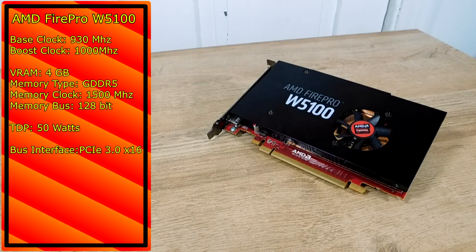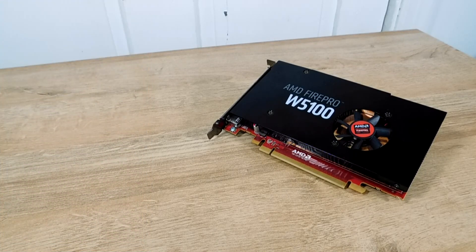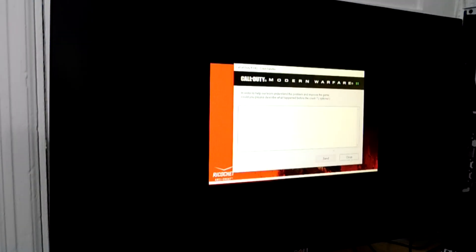We already know we have 4GB of GDDR5 VRAM clocked at 1500MHz, but our actual GPU clock speed is rather slow, running at 930MHz with a supposed boost to 1000MHz. While I never really saw the boost activate in my tests, I do suppose you could overclock this card a little to achieve more performance anyway. But let's talk about some of the problems and complications with this card that I had, and that you will most certainly run into.